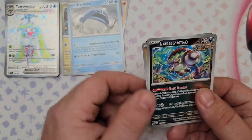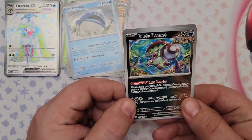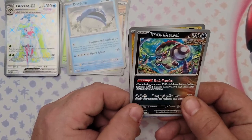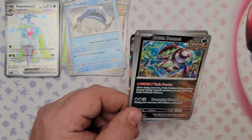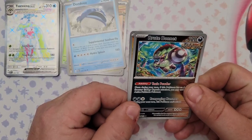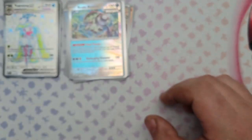Also from pack 32: Tatsugiri, Dondozo — they work well together — and a reverse foil Brute Bonnet! Brute Bonnet's Toxic Powder: once during your turn, if this Pokemon has an Ancient Booster Energy Capsule attached, you may poison both active Pokemon. Then Rampaging Hammer does 120 damage but this Pokemon can't attack next turn — probably a good benchwarmer. Also Minun, and the rare is Golisopod.